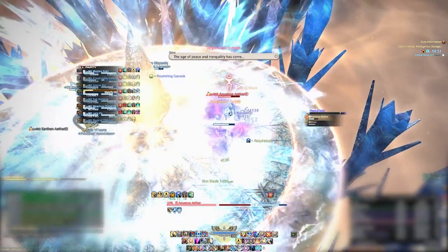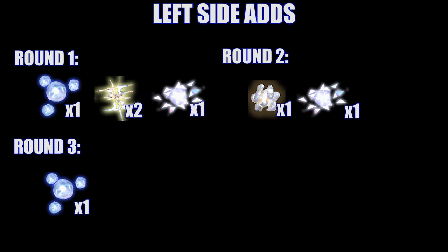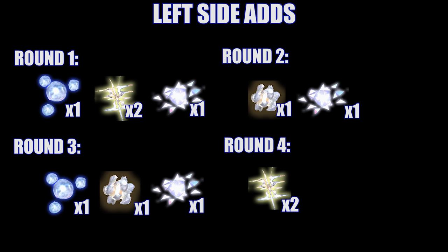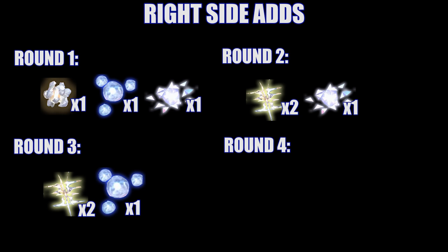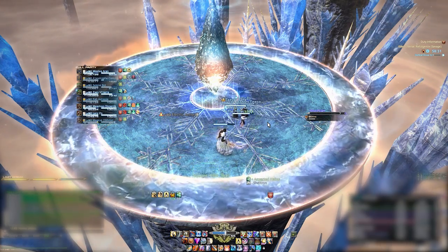Each side has its own order of ads per round. On the left side: round one has one Aqueous, two Electric, and one tether ad; round two has one Earthen and one tether; round three has one Aqueous, one Earthen, and one tether; round four has two Electric and one tether. On the right side: round one has one Earthen, one Aqueous, and one tether; round two has two Electric and one tether; round three has two Electric, one Aqueous, and one tether; and round four has one Earthen and one tether.